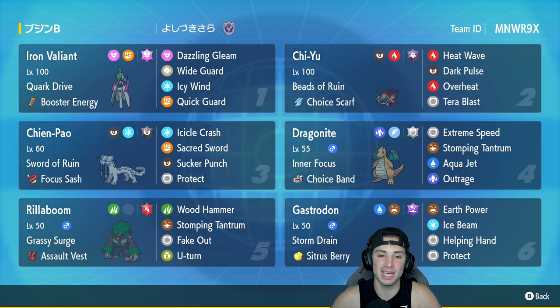In our third slot we have Chien-Pao, and we also have Dragonite on this team — you guys know how deadly that combo is. Chien-Pao has Sword of Ruin ability with Focus Sash, and its moves are Icicle Crash, Sacred Sword, Sucker Punch, and Protect. In our fourth slot, Dragonite is Chien-Pao's best friend, with Inner Focus and Choice Band. Its moveset is Extreme Speed, Stomping Tantrum, Aqua Jet, and Outrage.